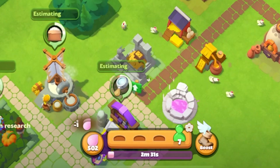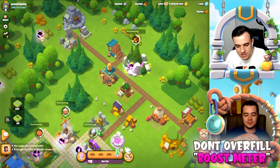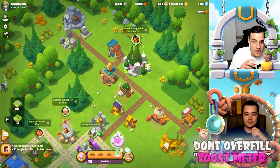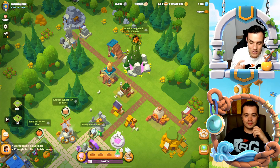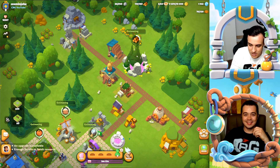Press the boost meter three times for about three minutes and then start the boosting. It will happen that you forget you're boosted, get out of the game, and lose 30 elixir.